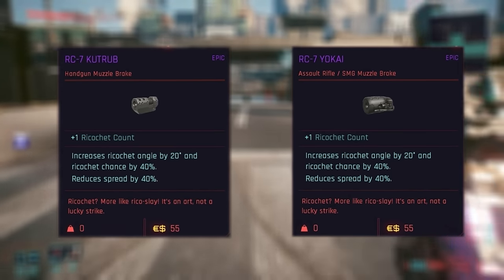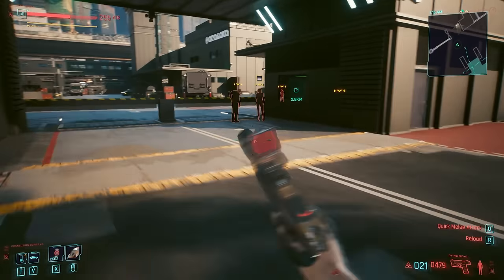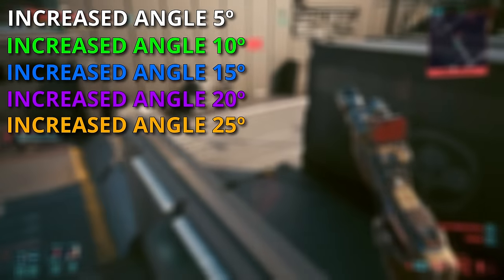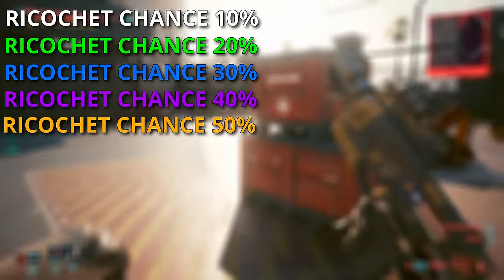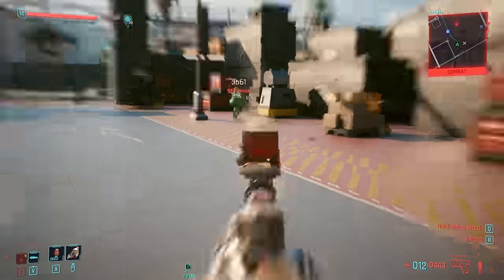Next we have the RC7 Kutrab pistol muzzle, along with the RC7 Yukai for ARs and SMGs. Both have the standard muzzle bonuses of improved ricochet angling, incrementing at 5 degrees for every tier — so 5 degrees at common and 25 at legendary — as well as an incrementing chance to ricochet of 10% at every rarity tier, 10% at common and 50% at legendary. They also boast one straight up extra ricochet at epic and legendary tiers.